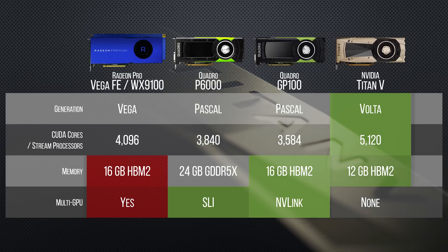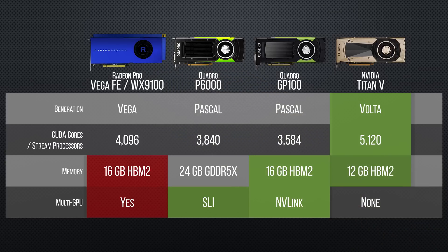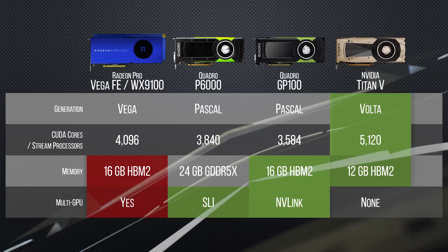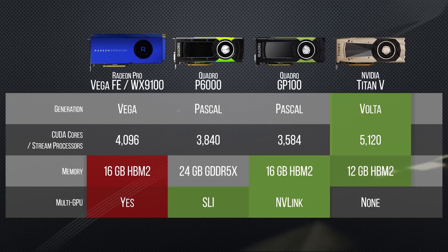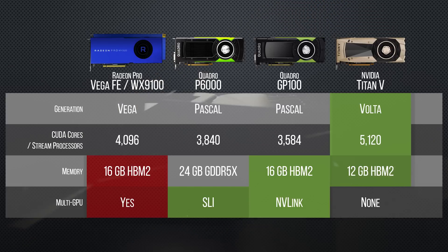The Titan V does end up with a smaller frame buffer than the Vega workstation cards or the HBM2-equipped Quadro GP100, but it may end up making up for that through sheer brute force. Its whopping 5,120 CUDA cores should make it the fastest card available for compute.